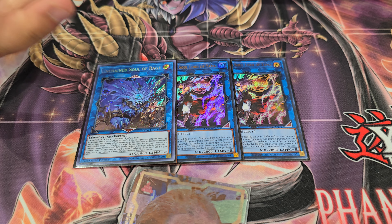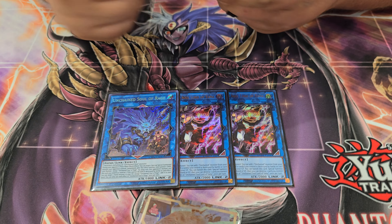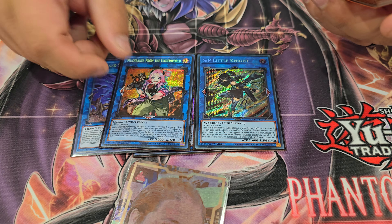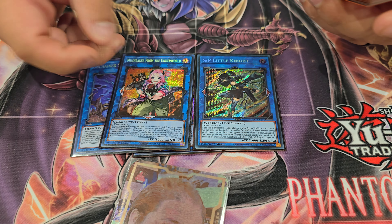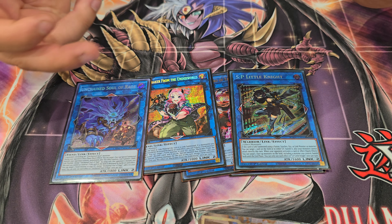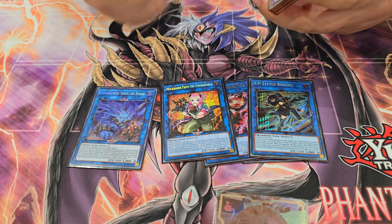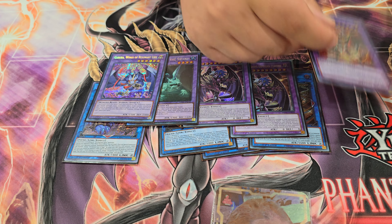For the extra deck: 2 Yama and 1 Rage. Yama summons any fiend, and you can add any fiend from your graveyard if they get popped, destroyed by battle, or by card effect — really good. Rage goes into SP, or you can go into other link monsters. Rage is any dark monster, so you can SP a Little Knight. It's a quick fix. Rage gives 3 interruptions with SP, or you can go into Muck for recursion even though your opponent isn't really going to do much.